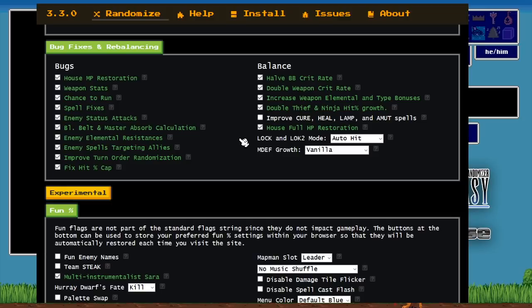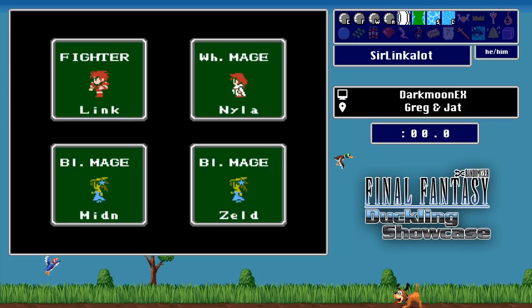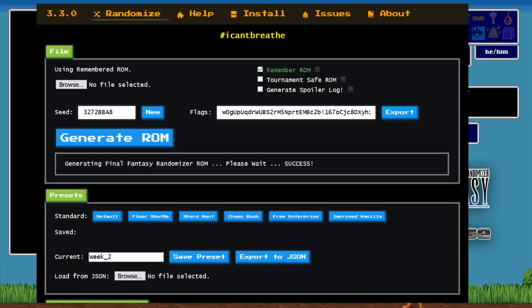That took about 25 minutes to cover all the flags. To generate a seed, scroll to the top of the website, click the button next to where the seed is located, hit the big 'Generate' button, and it gives you a new ROM. Throw that ROM into whatever emulator or hardware you're using and it's time to play some Final Fantasy. BizHawk is recommended as an emulator if you're just getting started — it works with co-op and is really good.